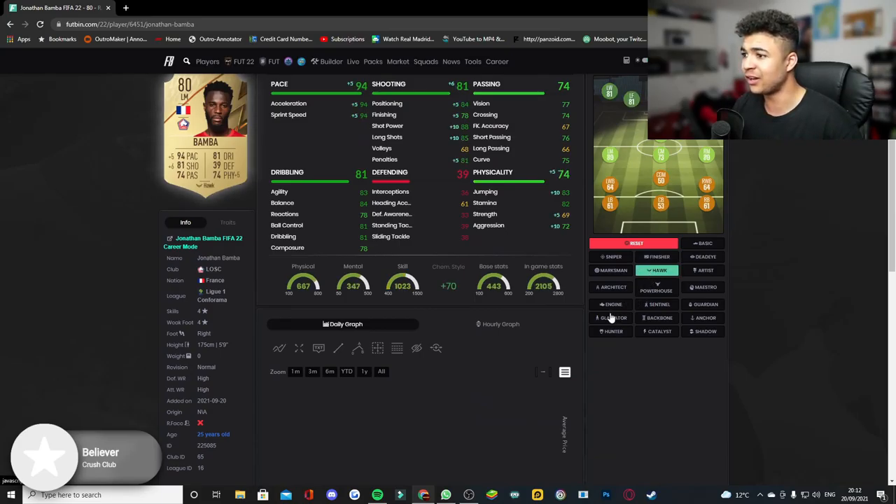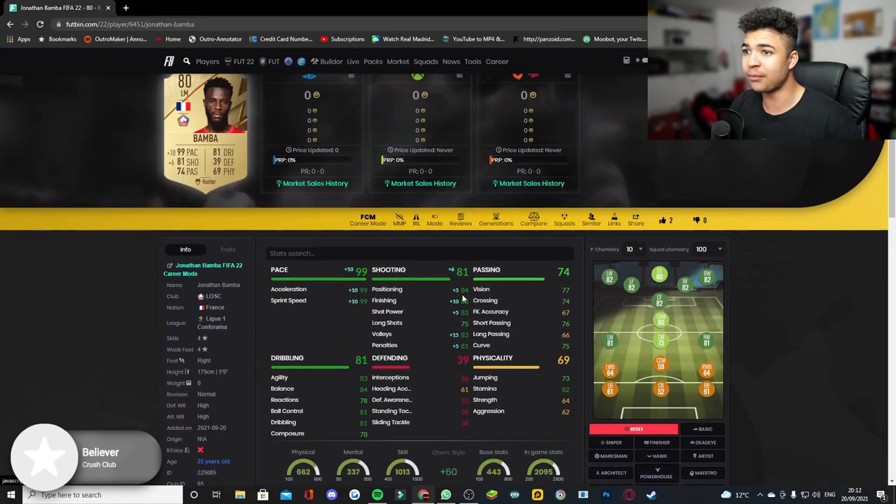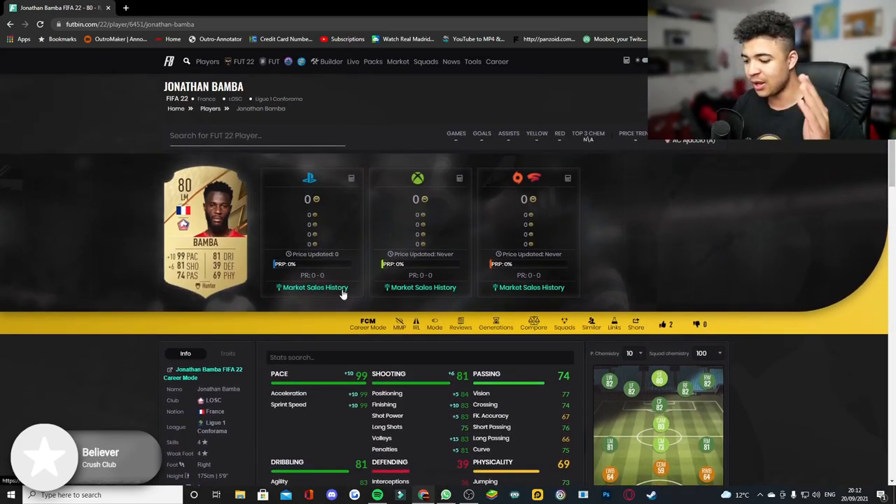Plus he's very linkable to other leagues or other players due to the fact that he's French. So if you guys are starting to get some coins in with this early access and do want to start creating some wicked hybrid squads, this is definitely a card to keep your eye on because of the in-game stats when it comes to adding chemistry style cards like a Hunter or maybe even a Hawk. I'd probably use a Hunter on him purely because I want to be able to just blitz past players.